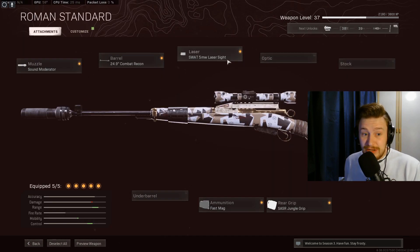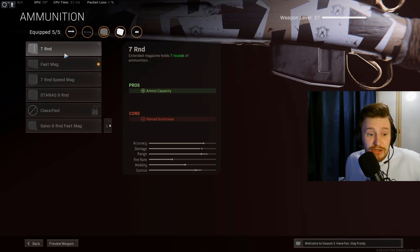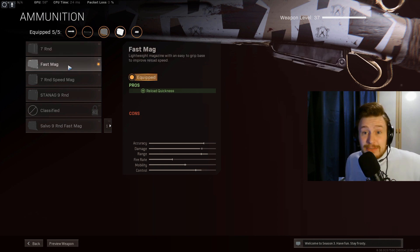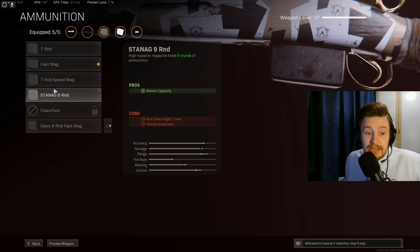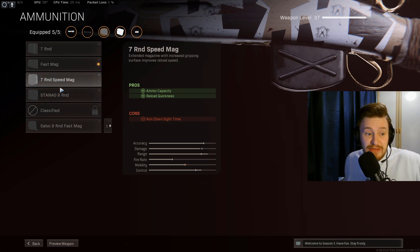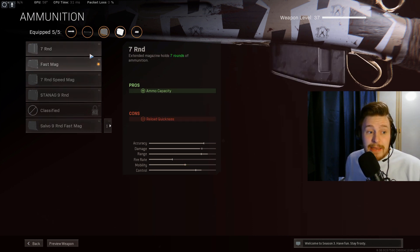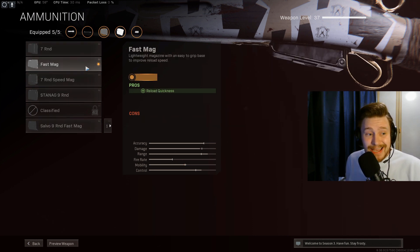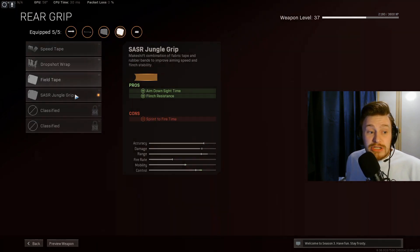For the magazine, I've got a Fast Mag on because it doesn't affect ADS speed. You can also run the 7-Round Mag if you want. The Stanag and Salvo Nine Fast both reduce ADS speed, so I would probably recommend either the 7-Round or the Fast Mag, but not the Seven Round Fast because of the ADS reduction. It's up to you which you pick.